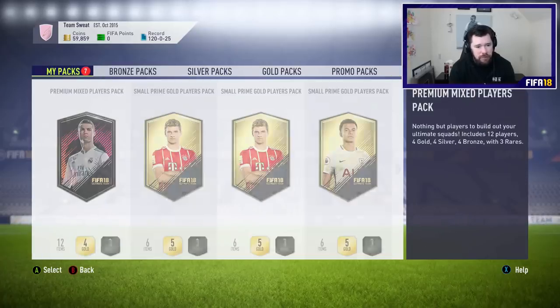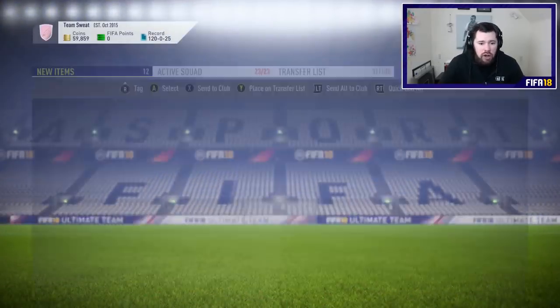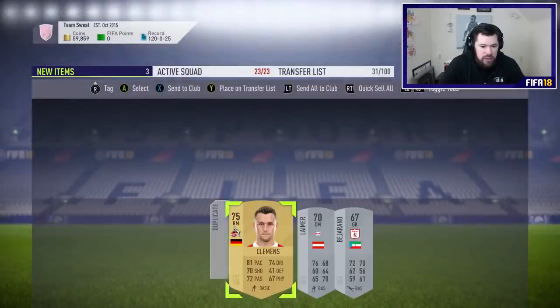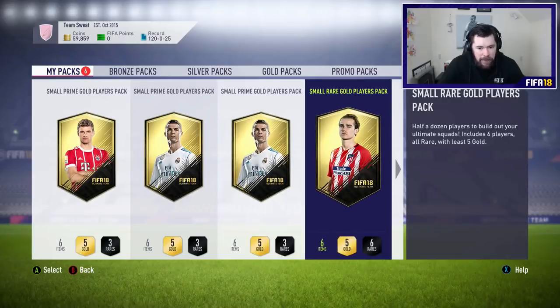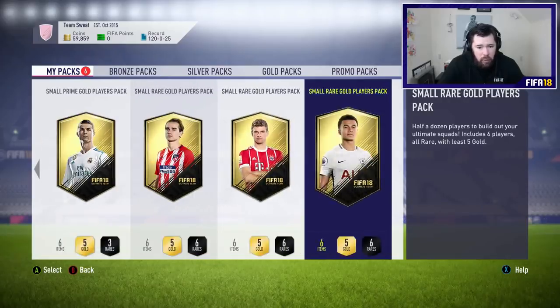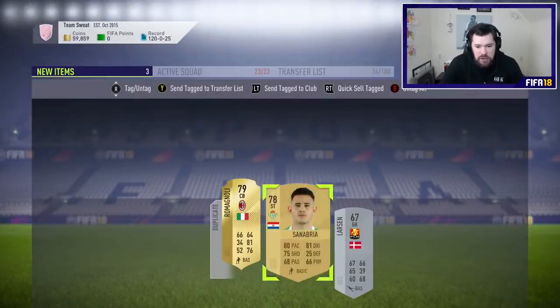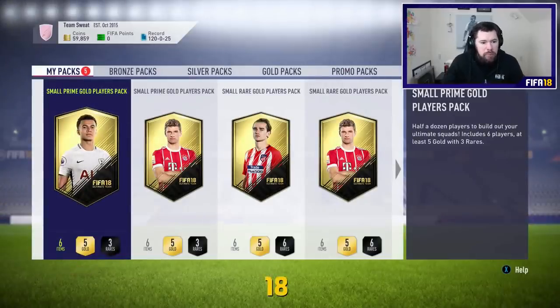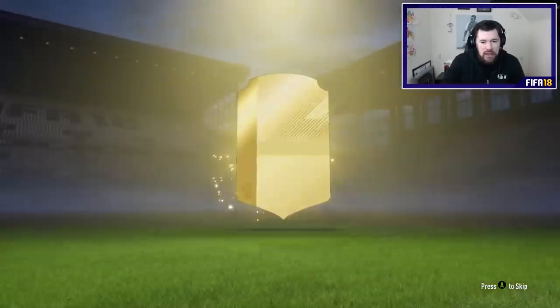Seven packs remaining for this video. Premium mixed players pack — 12 players, four gold, three rare in this one. No board in this one, although we are going to be getting ourselves a shiny gold card at least — it's going to be Murillo, and then a lot of absolute nothingness. We'll send these guys up to the trade pile. Six packs remaining: three small prime gold player packs, a small rare gold player pack — pretty good packs, I like these mini packs, I've seen some really good things out of these. In the first one we get nothing sadly — no board. Our best player here today has been Juan Mata. We've had a couple of 84s, no special cards at all, no informs at all, sadly. Small prime gold players pack again.